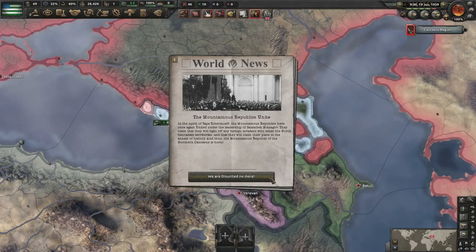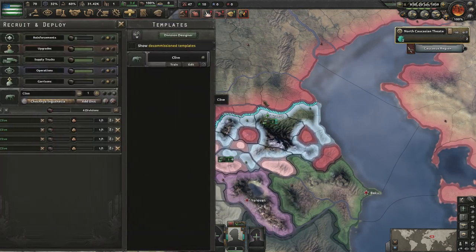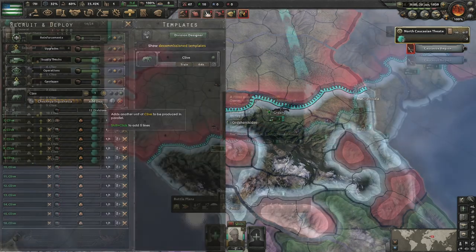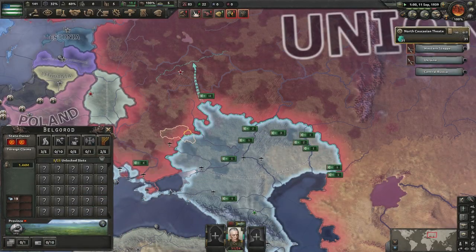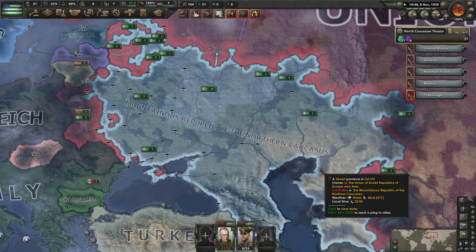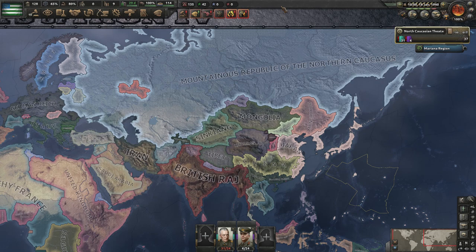It's as simple as that — we are disunited no more. From here it would be up to you to spawn as many units as you can with your newfound rising manpower and try to capitulate the Soviets before they get really mad at you. A country so big you can actually see the nation's name on the map font: the Mountainous Republic of the Northern Caucasus. And that is GG. We've completed this mission, letting Tatarstan stand free, and managed to conquer all of Russia.